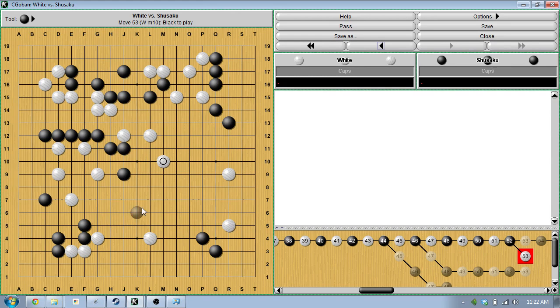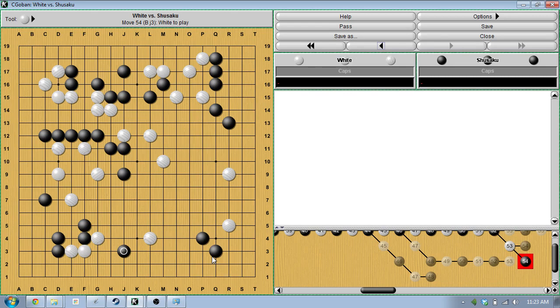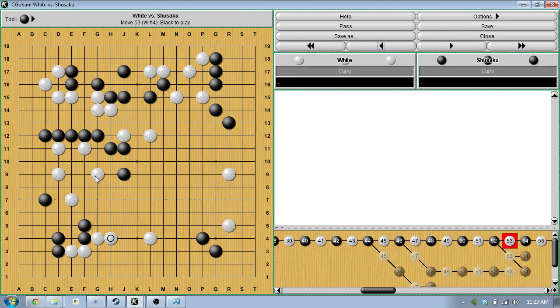White reinforces the lower group because now if white decides to keep attacking here, a black invasion somewhere down here or possibly here could really create multiple weak groups for white — white can't let that happen. One weak group is manageable, but if black comes in here, then white is potentially looking at the A group being weak, the B group being weak, and the C stone being weak, and that would be really tragic. So white has to defend.